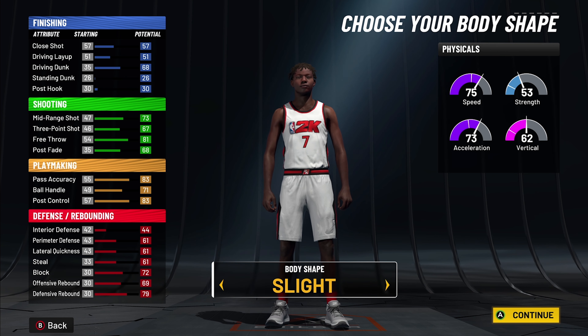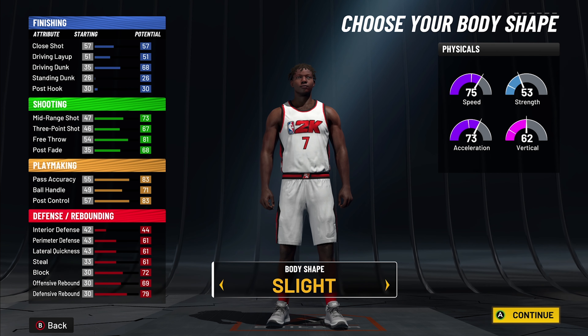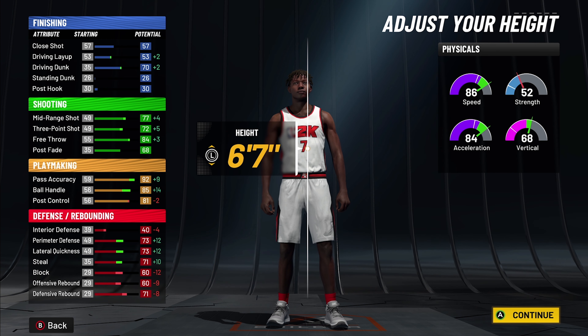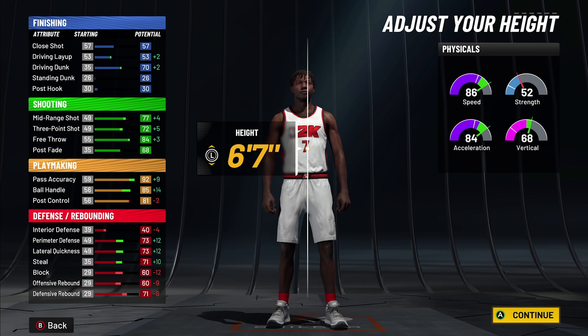Kevin Durant is kind of slight, so we're gonna go with the compact build. Barely built — we'll go with compact. We're going six-seven.